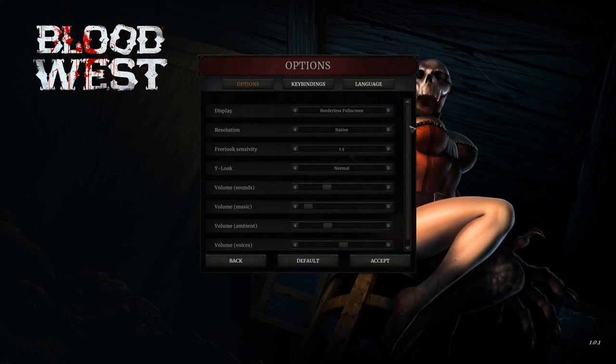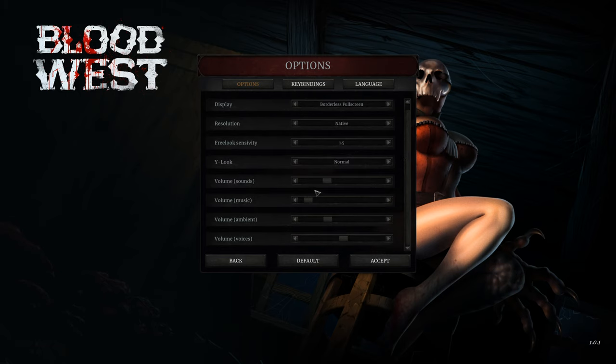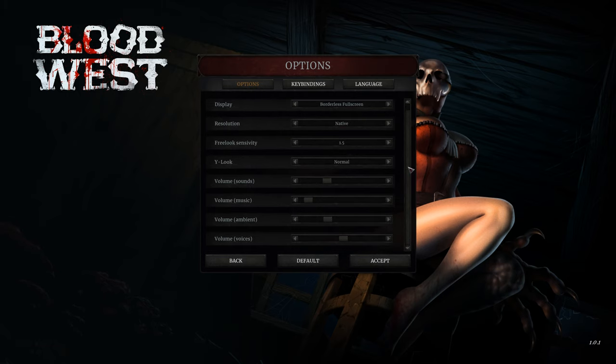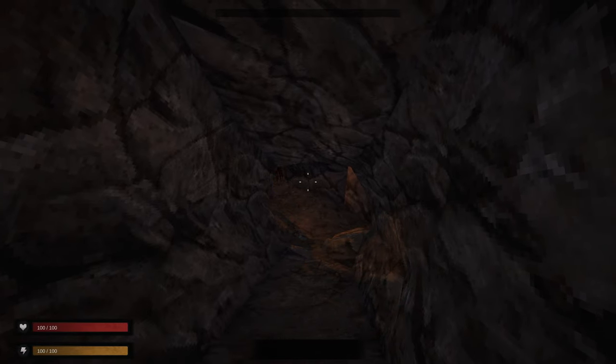Looking at the options menu quickly while we're waiting in this cave — there are very minimal settings. We have no field of view slider, just sensitivity, resolution, display borderless/fullscreen, sound, look, key binds, and language. That is literally it. Very minimal on the settings. I'd like to see a field of view slider. I'm not sure what FOV we're playing at but we'll find out once we start getting weapons in hand. It doesn't look too bad at the moment.